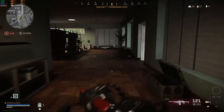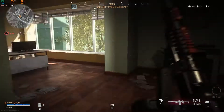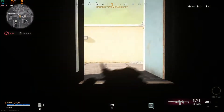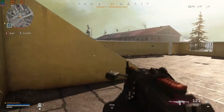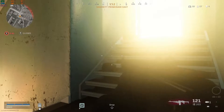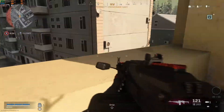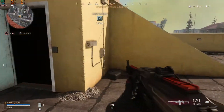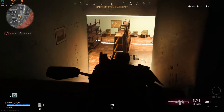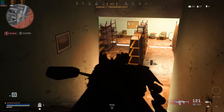Like right now, I feel like it would be useful to have a heartbeat sensor instead of the spotter, because I've got a good feeling he's camping in here but I don't exactly know where. I can hear him running. I want to say he's definitely in here, I just don't know where. I can hear him running away.